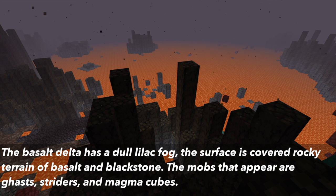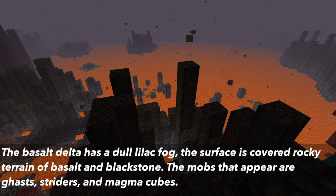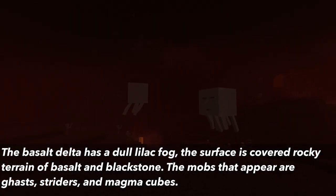The next one is the basalt delta. It has a dull lilac fog. The surface is rocky terrain composed of blackstone and basalt. There are lakes of lava intermixed with this rocky terrain. The mobs that appear in this biome are ghasts, magma cubes, and striders.